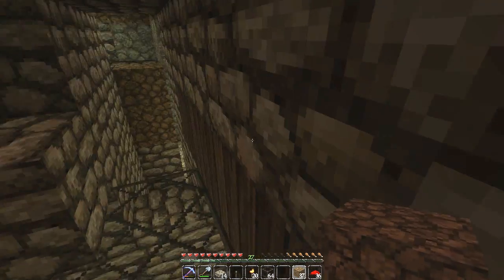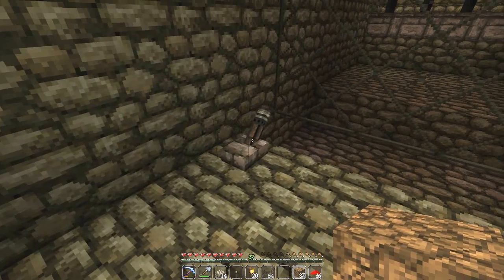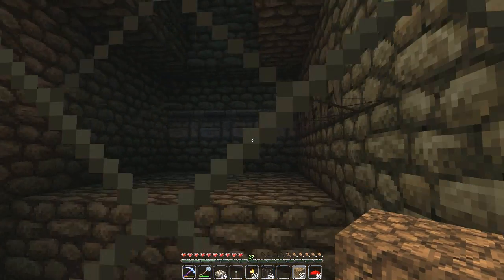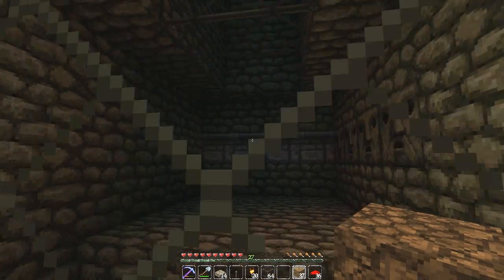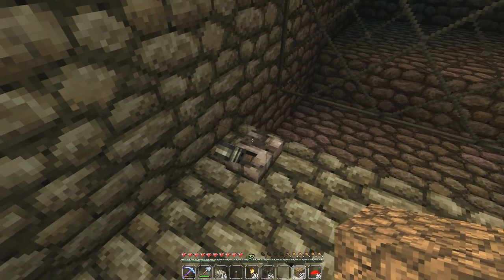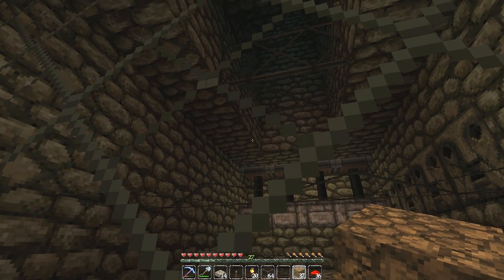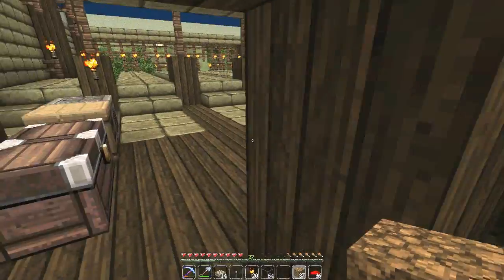Let's just go quickly test all of our circuits, make sure everything is working flush. It IS coming from the redstone. What have we done? Oh goodness gracious — we've actually, in building the butthole plug, blocked off the water source. So that's annoying.